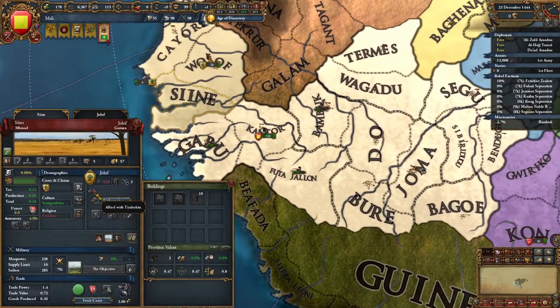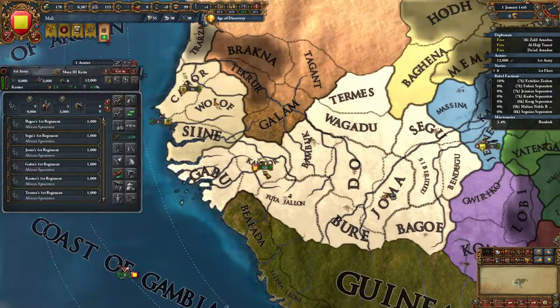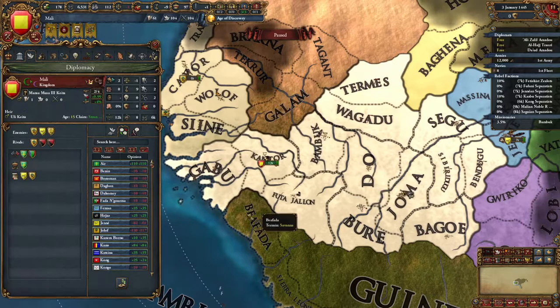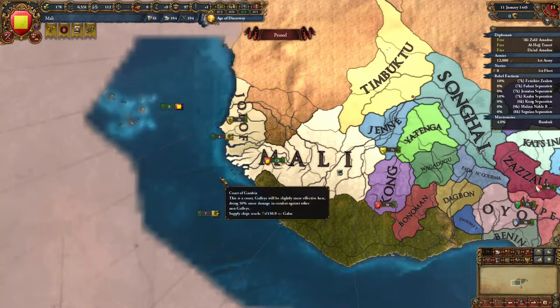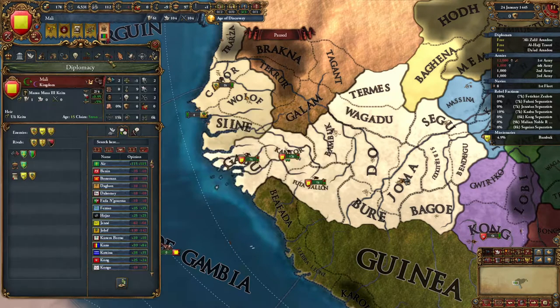We got a friendship with Timbuktu. Aggressive expansion reduction is actually pretty solid, so I'll go ahead and get that royal marriage. We have two open slots. We're going to rival Timbuktu since they've already been friends with us — but I don't actually want royal marriages with them.